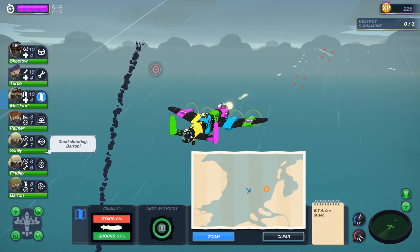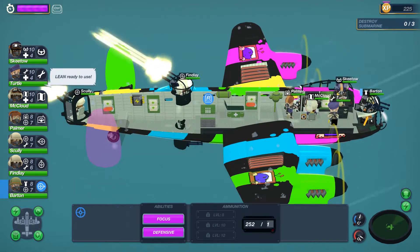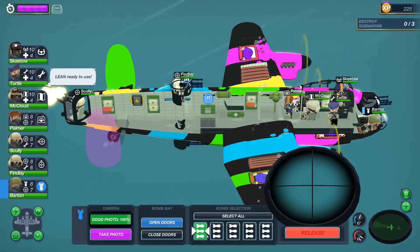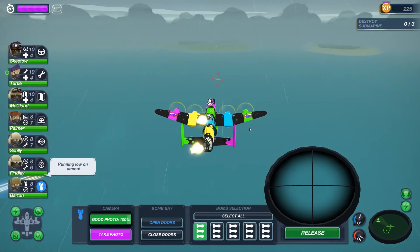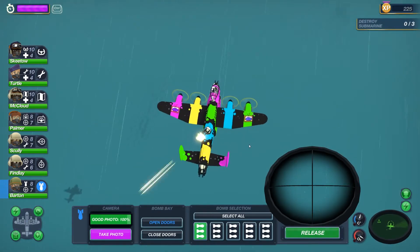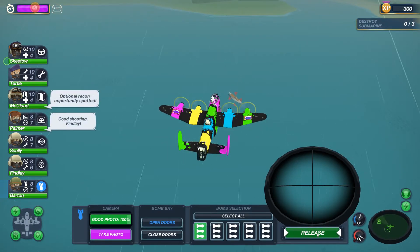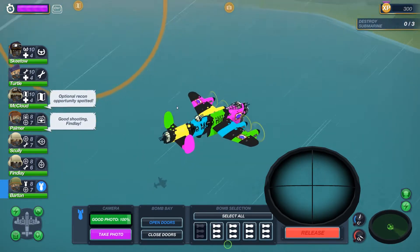Three down, and a fourth. Julia Barton, you are now going to get down into the bomb bay, open up the doors, and select the first - what are they, torpedoes? They're weird. We're going to try and take these guys out. We're going to get three with our five bombs so we can't miss this. Release the first set over there.